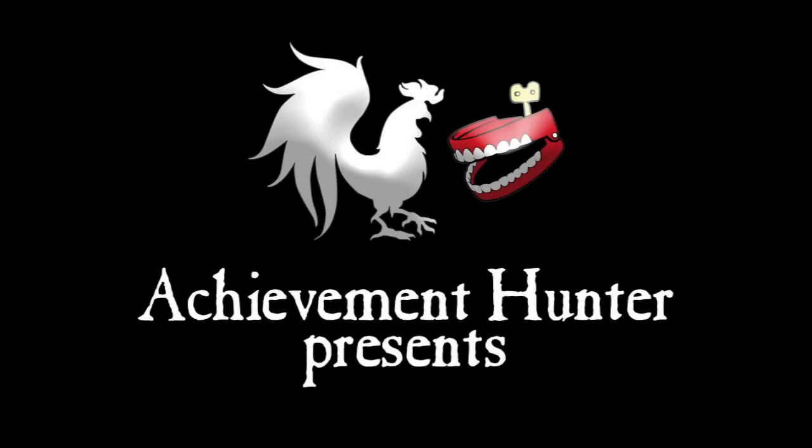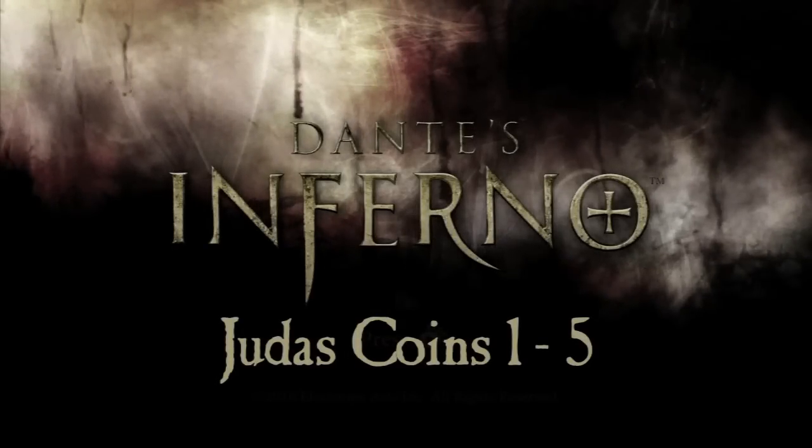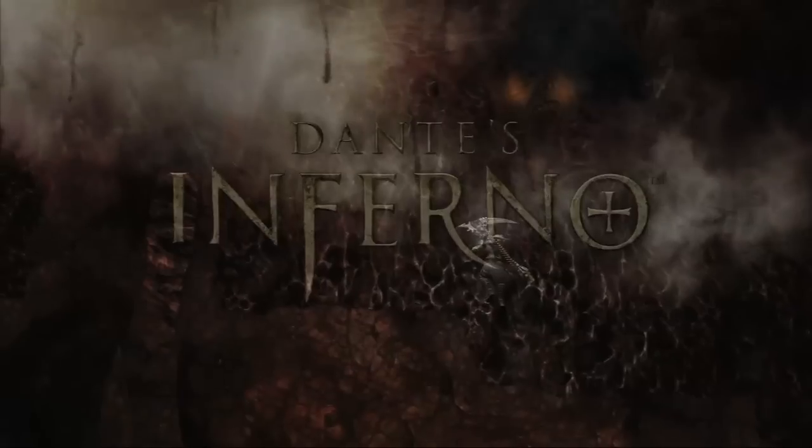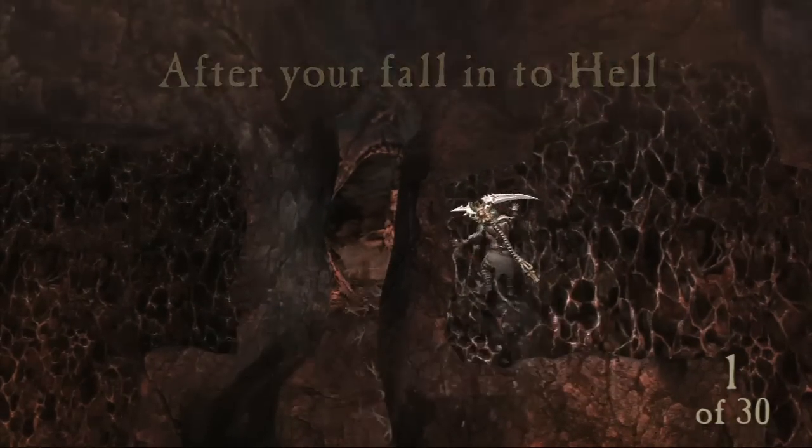Ahoy guys, it is Jack and Jeff from AchievementHunter.com, doing some more Dante's Inferno. Ahoy guys, Jack, how's it going? So we're collecting Judas coins — we're going to do one through five. There are 30 in the game, and we're going to show you where the first five are. All five are actually in Limbo, which is the first level.